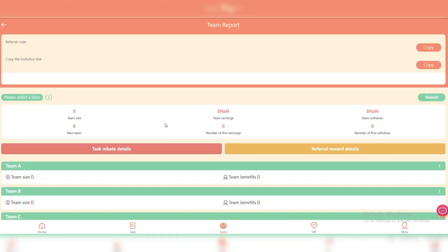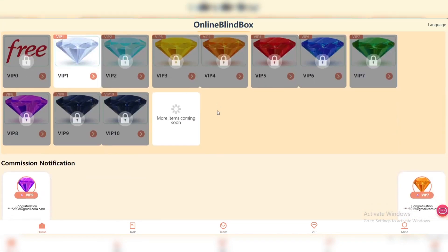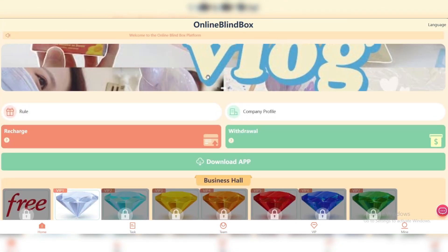If you go to the Team section, you will find your invitation link. I will leave mine in the description box below the video. If you're interested, you can register with my link to support me. You can also share your link with friends and family to get recharge bonuses on top of your daily earnings.